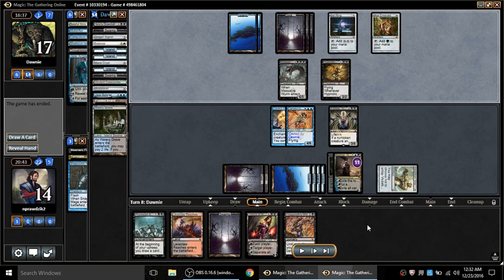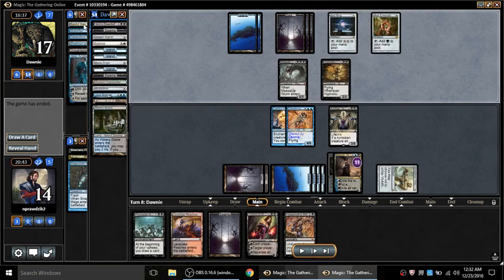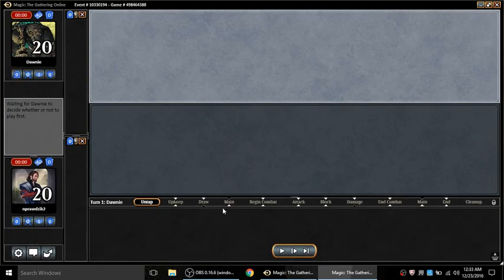He uses Jace and gives up - that has to be so frustrating. His draw was incredible, my draw was complete crap, but Ashiok just totally owned him. Looking through his deck, Heroes Downfall and then nothing - he's like one card that will save him from Ashiok. So that becomes the name of the game in game two.